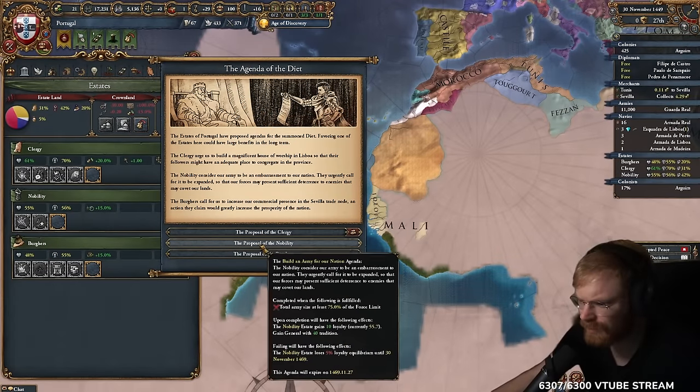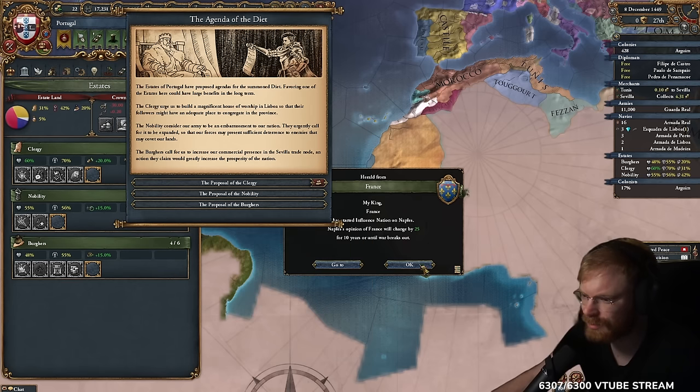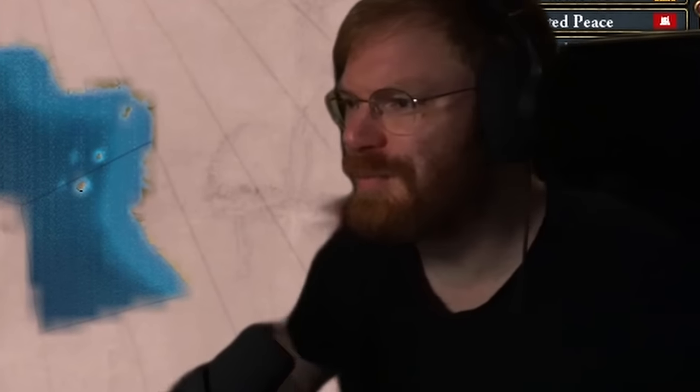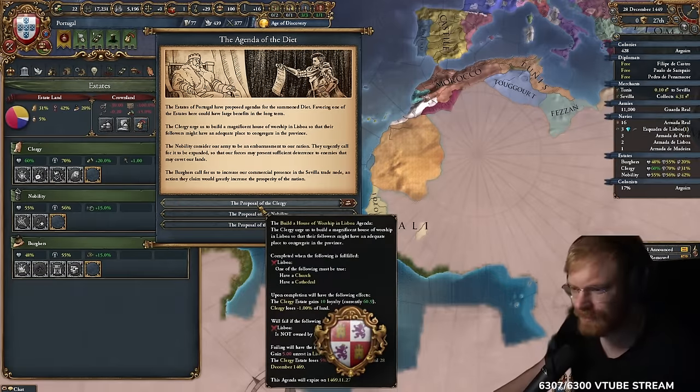I can summon a Diet — that's always a mission you want to do. Build a church? I'm broke. Have a big army? I'm broke. Have 50% trade? I have a bonus but no money. My dearest pope — Portugal requests money so we can build churches in Lisbon!